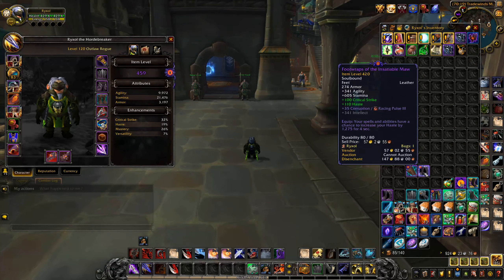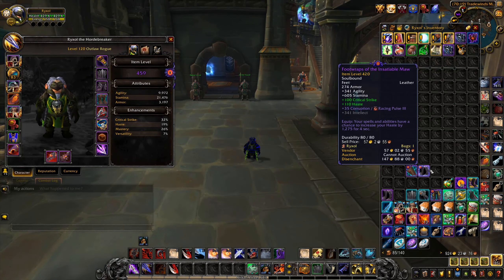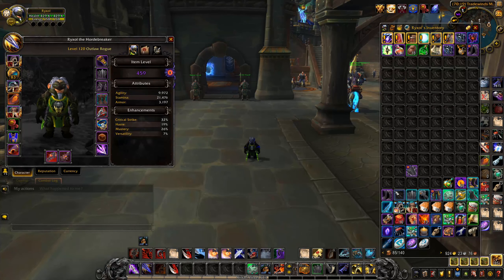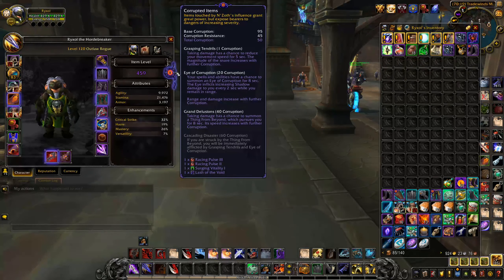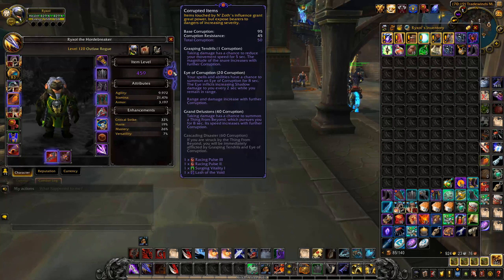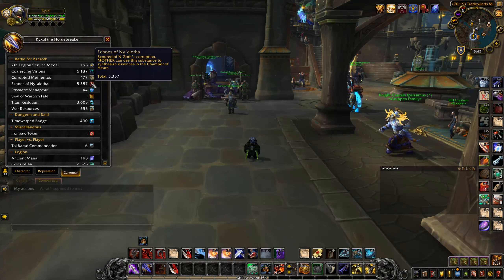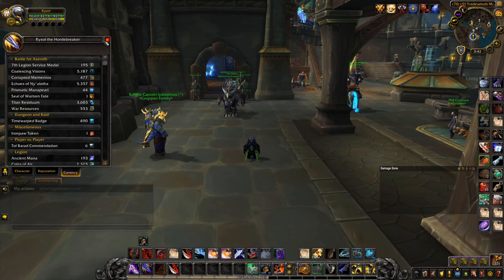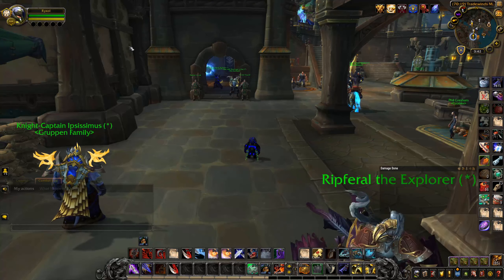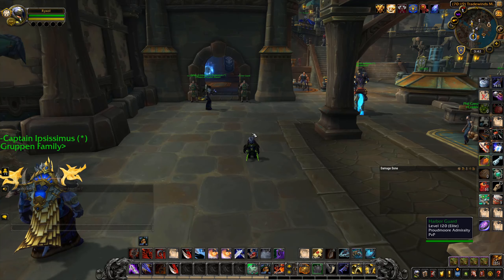But these are also 1,275 Haste. If I actually used these — well, I didn't use these 420 boots because I should just scrap them anyway. But I would be looking at 2 Racing Pulse Rank 3s and 1 Racing Pulse Rank 2. That's absolutely insane. We're going to jump onto our next character after checking our Echoes and Titan Residuum. We're going to jump onto our next character, which is, in fact, my Paladin.